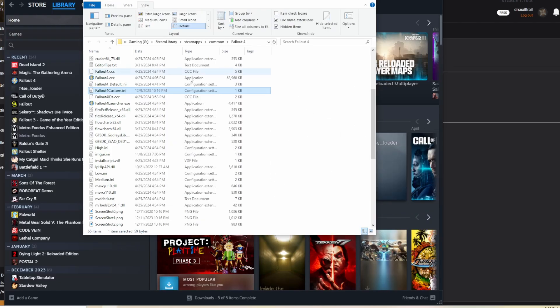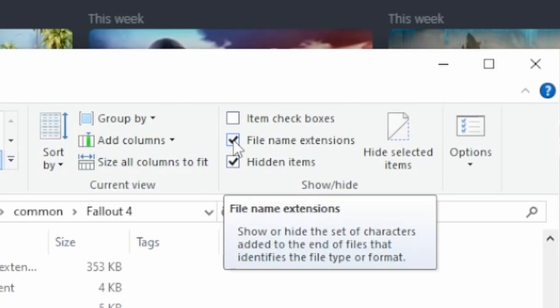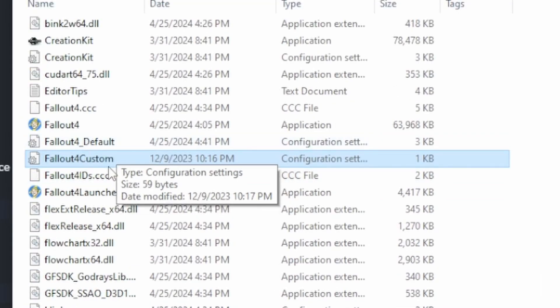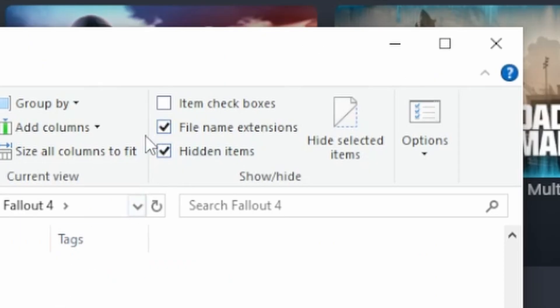The very first thing you want to do to make the file is in File Explorer, hit the view tab, and make sure that file name extensions and hidden items are both checked. This is going to allow you to see whether or not something is an ini file, because if you uncheck these, you won't see that it's an ini. We want to make double sure that we're doing everything correctly, so keep these two boxes checked.